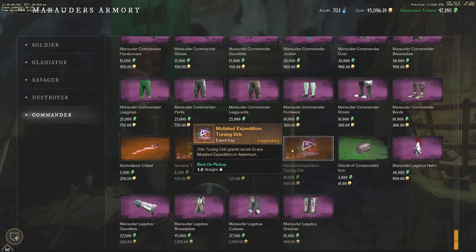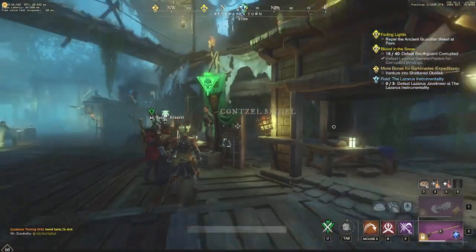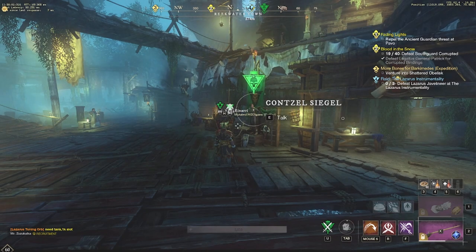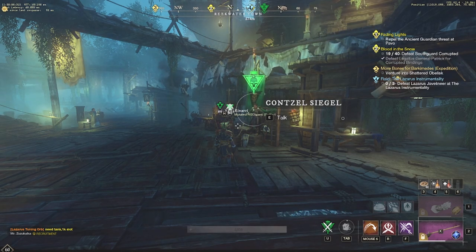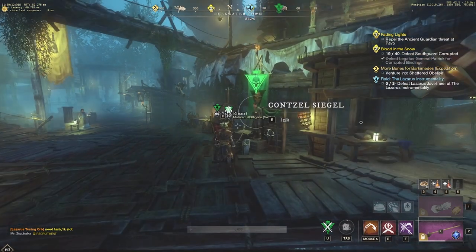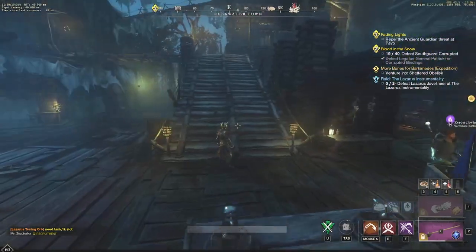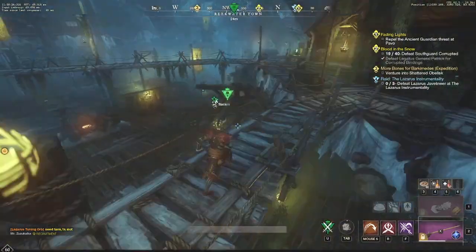Mutated Expedition Orbs are the most important — always prioritize those, because that's how you get your gear from 600 to 625. All of these systems are great to do daily because you make a lot of gold, get a lot accomplished, and everything after that you're free to do whatever you want. It's a good feeling knowing you got things taken care of. I do an Expedition every day as my big gear grind, and if you do that daily, you'll be ready for PvP Arenas with all 625 gear score, without a doubt in my opinion.